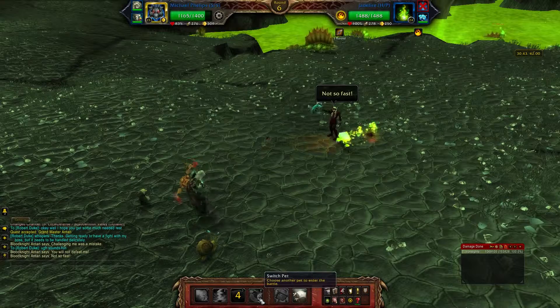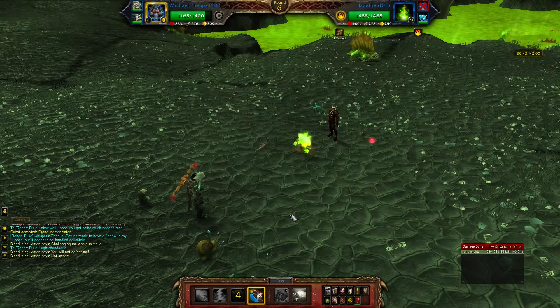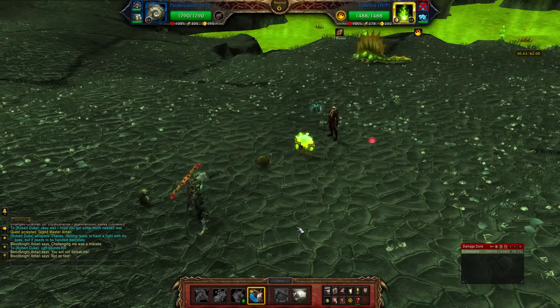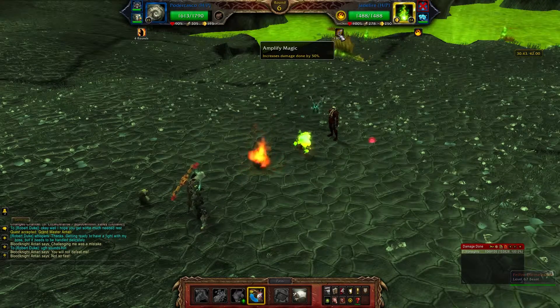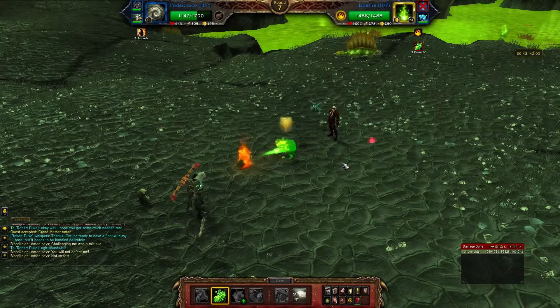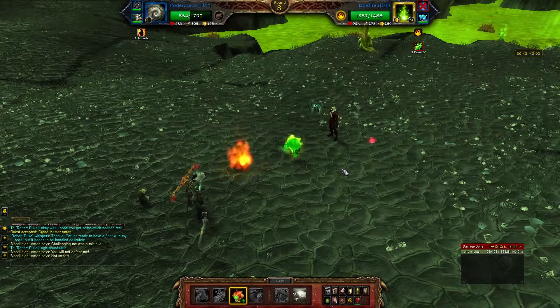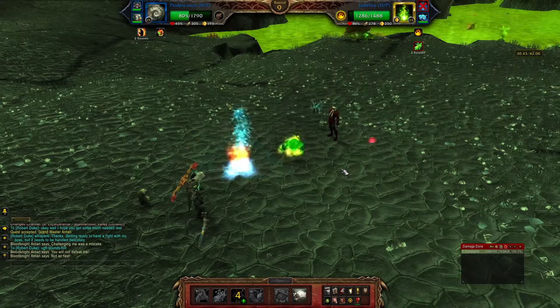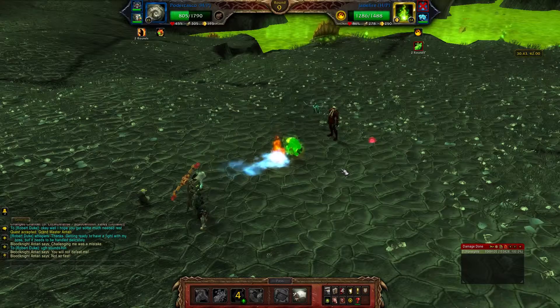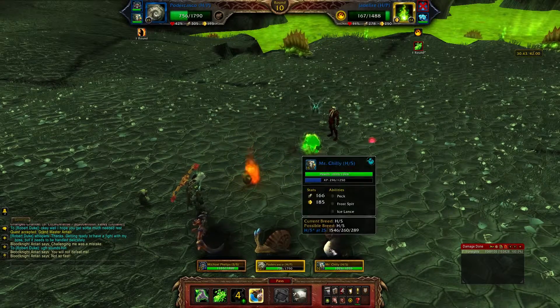You kill the first guy after you finish spamming him to death with Breath, and then you're going to switch into your Snail. Snails are an awesome counter to elemental type pets because they're a double counter — they deal additional damage to and take reduced damage from elementals. I like to start off with Acidic Goo just because it gives you a 25% damage buff.